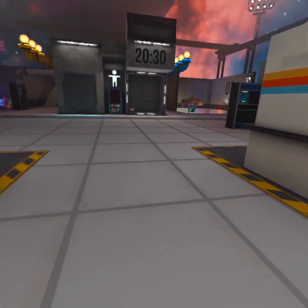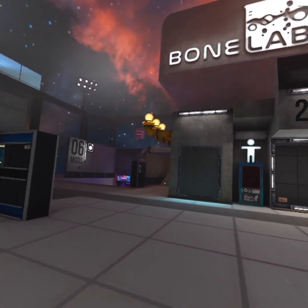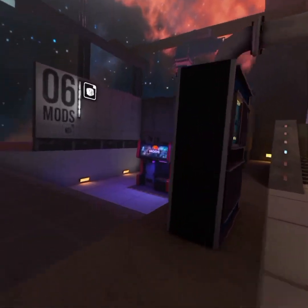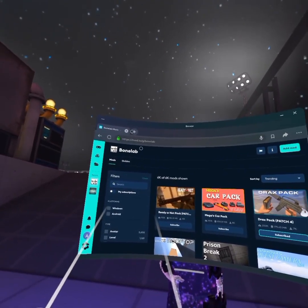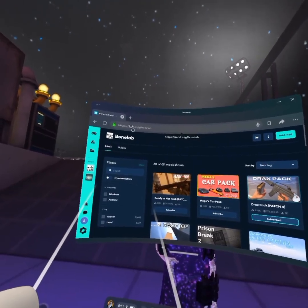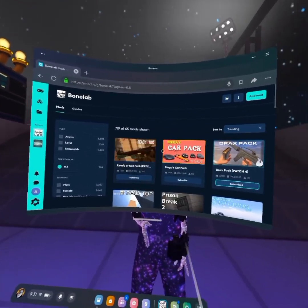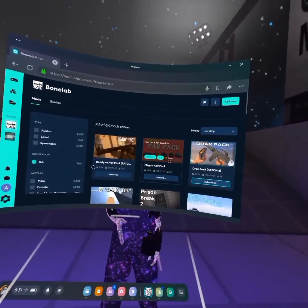Hi, and today I'm going to teach you how to get mods for patch 4 and stuff. First you want to go to this site mod.io right here, make sure you set the SDK version to 0.6 since this is the current version.